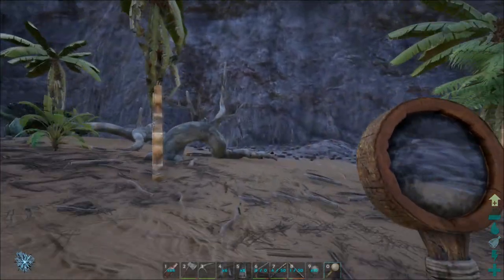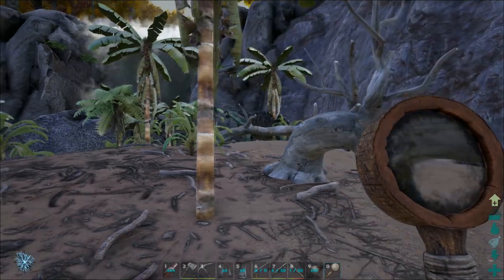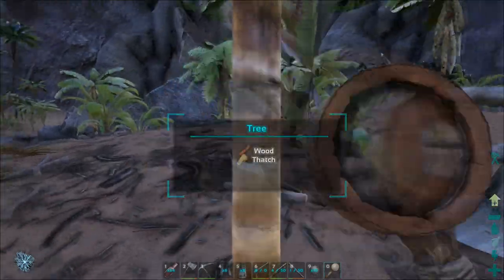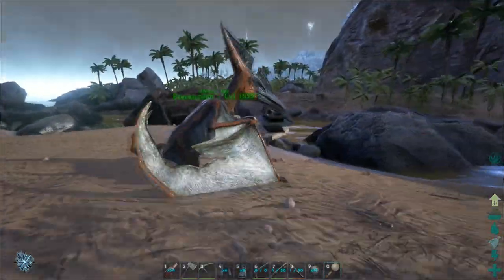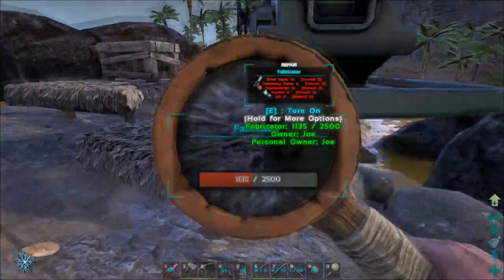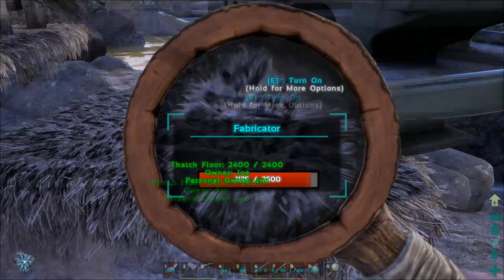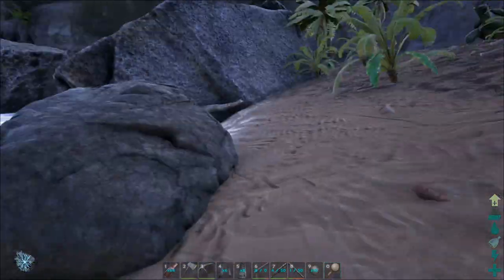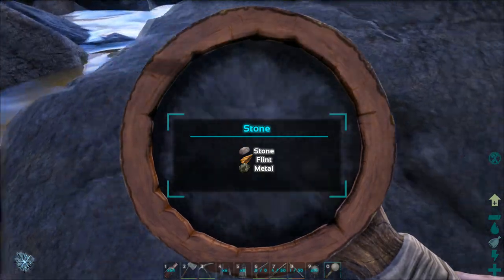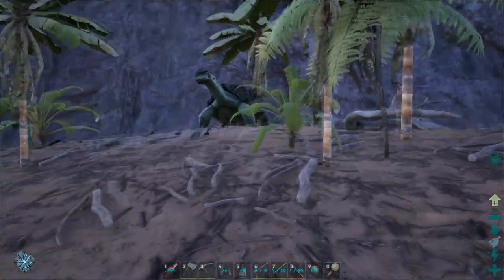First up is the magnifying glass, and yes this was classed as a weapon. The magnifying glass is somewhat unique — it tells you the particular materials you get from resources. It also shows the HP on dinos, and going up to them, so if you're raiding and you need to check the HP on a wall, it will show you how much HP each thing has. From this stone I have the potential of getting stone, flint and metal, though it doesn't say how much of each resource or the probability of getting a rare one.